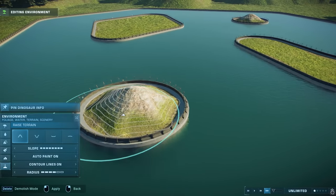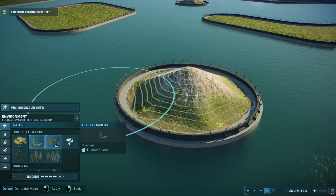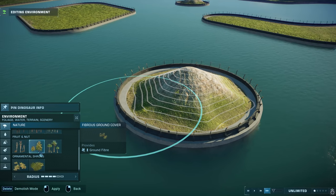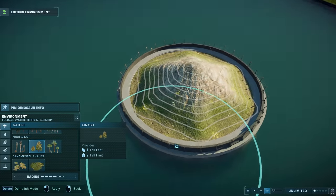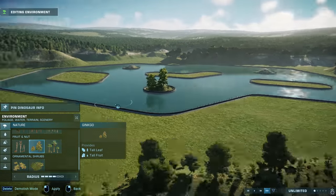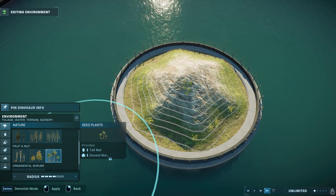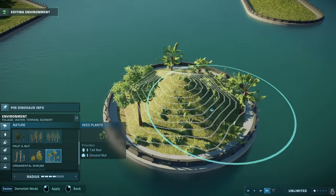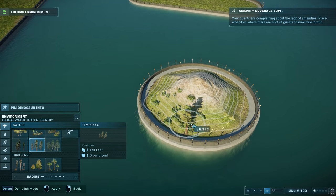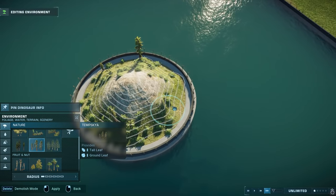Once you've done that, go over to your tree section under nature and pick whatever you want. I wouldn't put down leafy climbers or ground leaf because they won't do anything on these small bits of rock. So we're going to choose one of these trees — ginkgo looks quite nice in some areas. Because we've raised the terrain the trees stand out a little bit more as well. You can also go to the seed plants, which include tall nut and ground nut that are food, and they just look really nice. Don't forget to switch up what you put on each island.